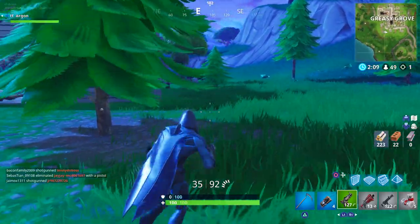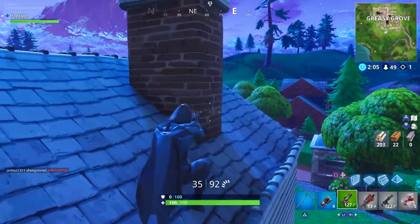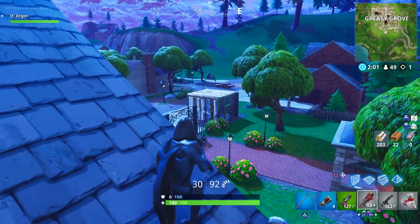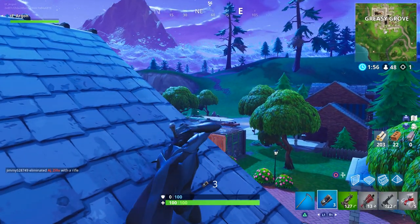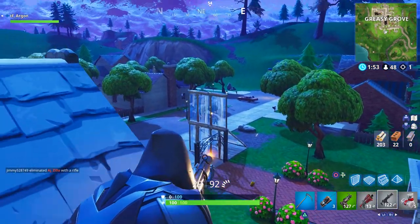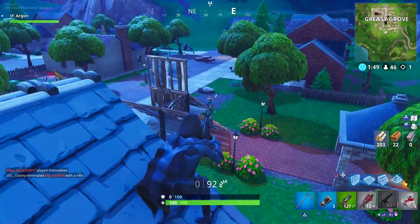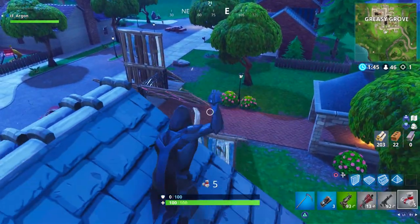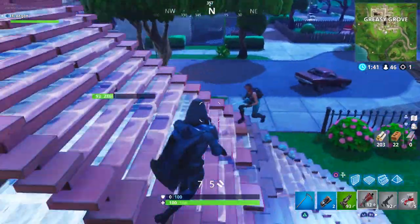Let's get started with the stink bomb, the new item added to the game. The stink bomb is of Epic rarity, which creates a stinky cloud that deals five damage every half second within the cloud. It lasts for nine seconds, so that's a total of 90 damage. They can only be found in floor loot, chests, and vending machines. They also loot in stacks of three with a max of five — a little different from other items that stack up to ten.